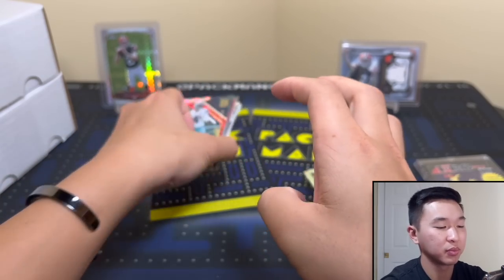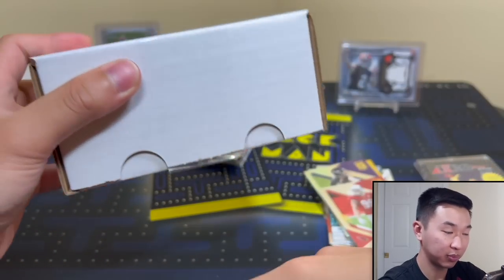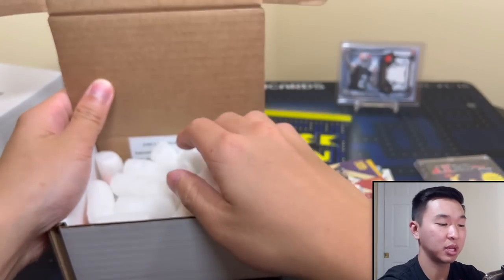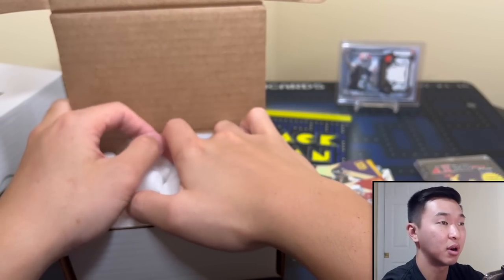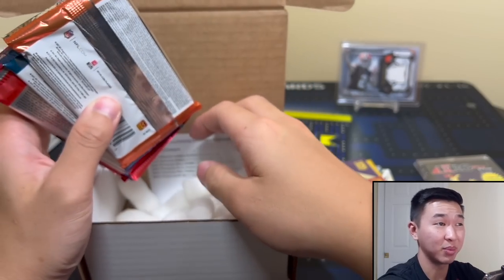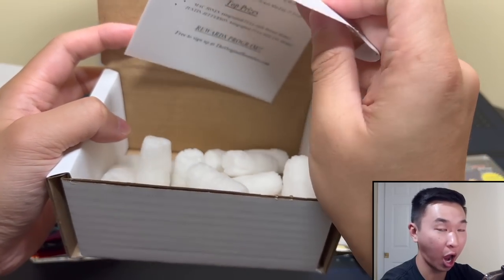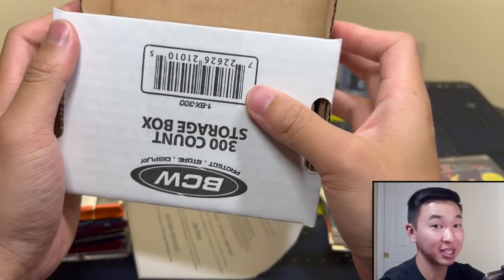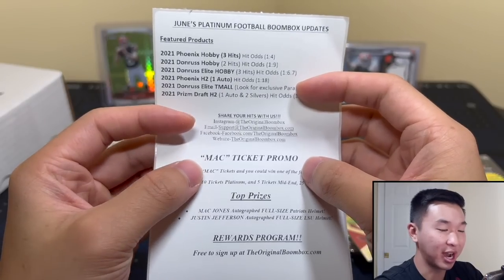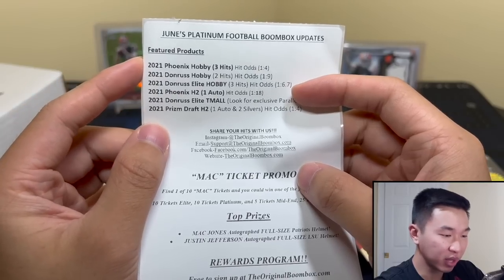Once upon a time the mid-end — it used to be called the high end — was the highest-end format. These used to be like 30 bucks, I think, or 20 bucks. When they introduced $50 and $100 options we were like, how? That's so expensive. But $100 is a ton of money, $50 is a lot of money. Here's June's Platinum football: updates Phoenix Hobby, Donruss Hobby — I'm not a big fan of that — Donruss Elite Hobby, that I am a fan of.